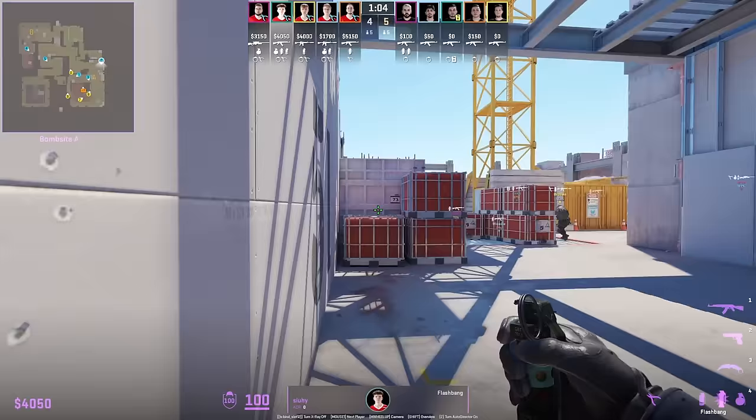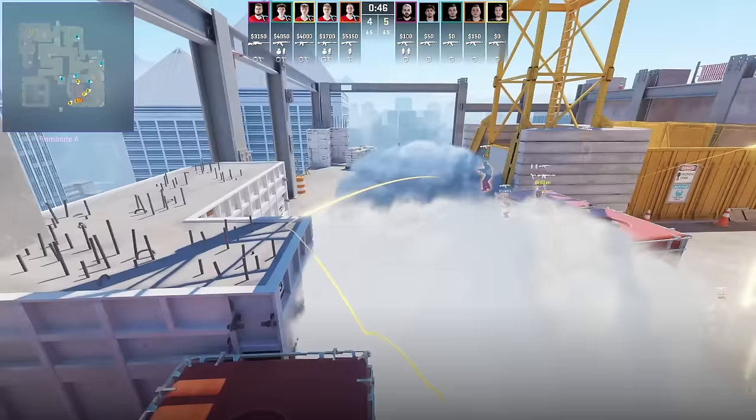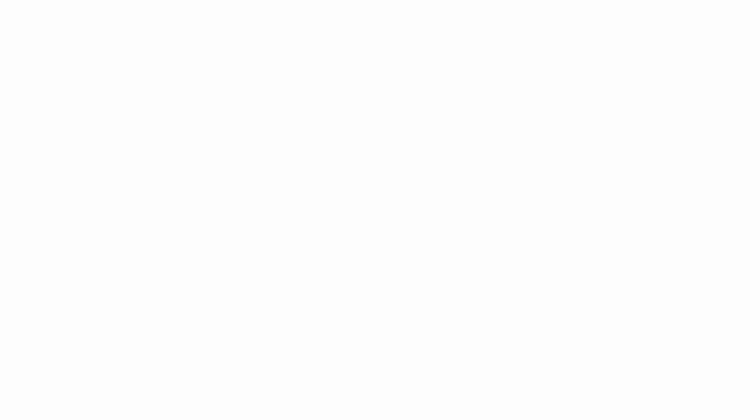Suhee throws an insane A supporter defensive flash from the back left corner — aim here, then jump throw. Brolin swings from the left and the flash lands behind him so it won't affect him. If T's throw their A smokes, the flash lands inside the smoke so you can't dodge it.